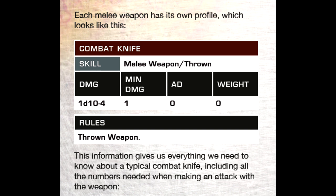Each melee weapon has its own profile. The information gives us everything we need to know about a typical example of that weapon, including the skill used when performing attacks with that weapon, the amount of damage inflicted, the amount of armor damage inflicted to the target's armor, as well as the weight and other special rules.